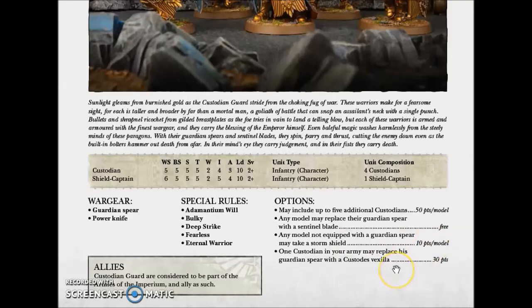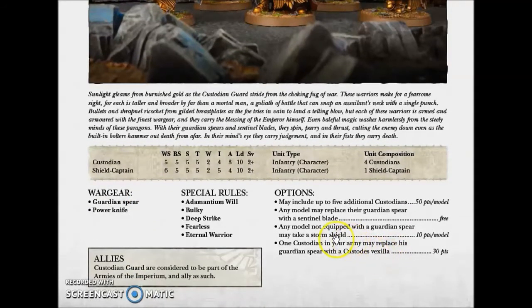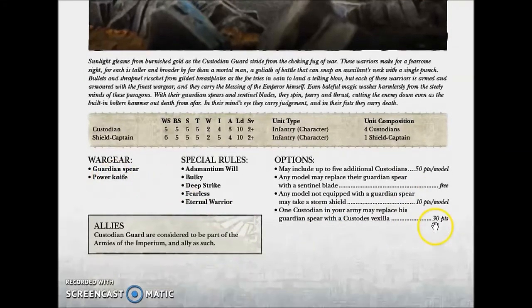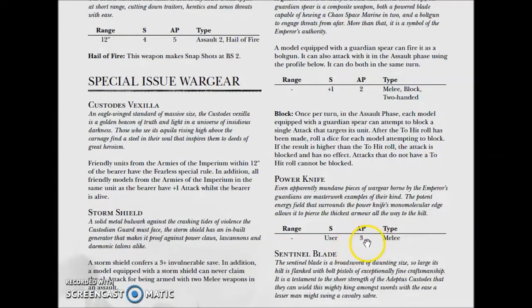One Custodian in your unit may replace his Guardian Spear with the Custodian Vexilla. The Custodian Vexilla bearer can still take the Storm Shield, because the only requirement is that the model is not equipped with the Guardian Spear. So if you take the Custodian Vexilla, the bearer will have the Power Knife and only AP3 attacks in close combat.